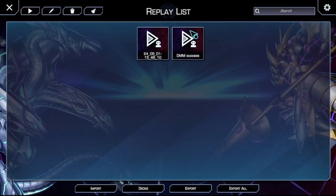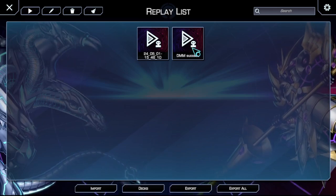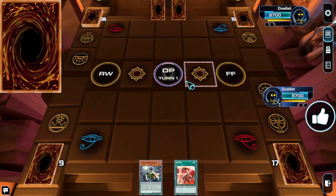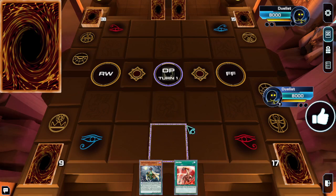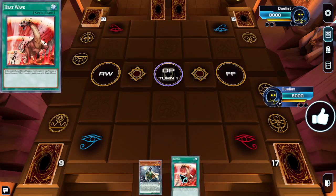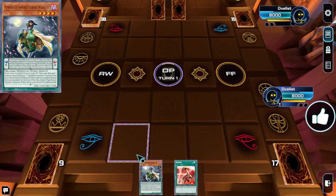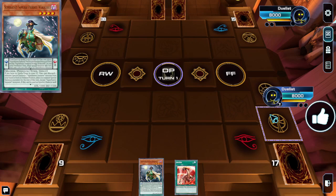Hey guys, today I'll be showing you the Dragon Master Magia combo that I was going through in one of my previous videos. It wasn't visually understandable there, so here we are in a simulator where you can actually test hands. It would sure be great if I could do this without having to craft the cards for every combo, but this will work.